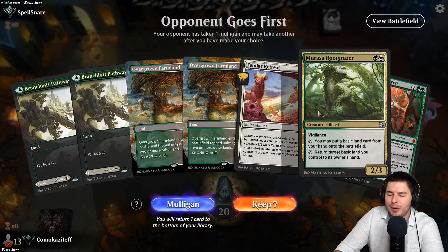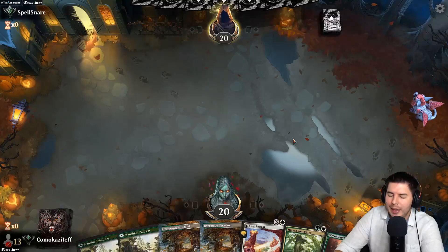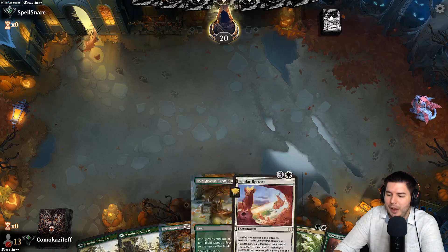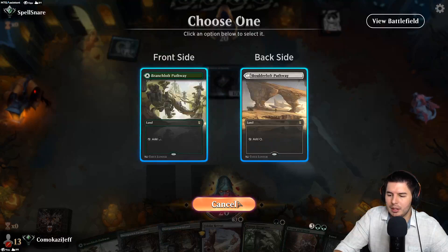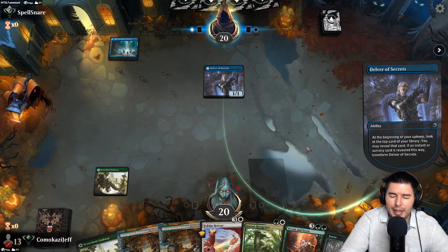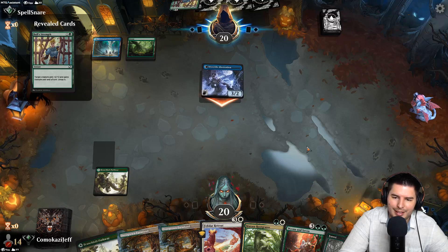I'm getting spell-snared — and I mulled into this. Marissa Root Razor only puts basic lands onto the battlefield and we don't have one of those right now, so it's just a little awkward. The mana base is still fine — we'll definitely get up to Felidar Retreat. I did shove a few extra basic lands in and took out some of the other lands. There we go, life is good. Through the solid green, pass the turn — Delver! Instant flip, oh my gosh! Good for you.